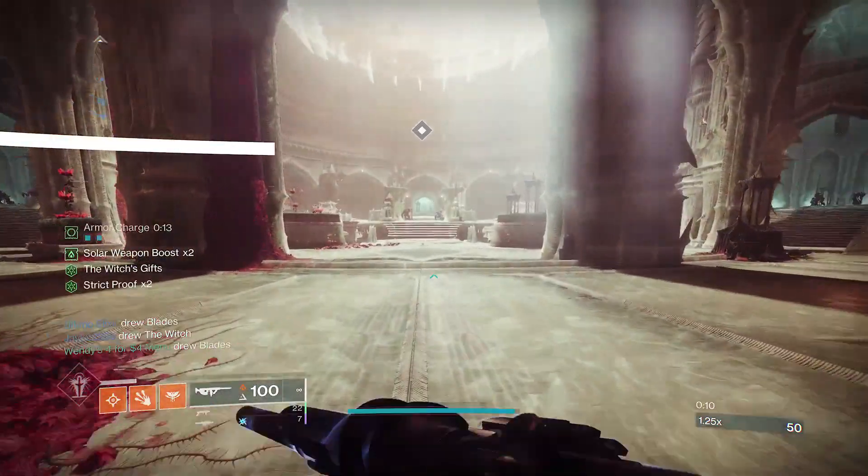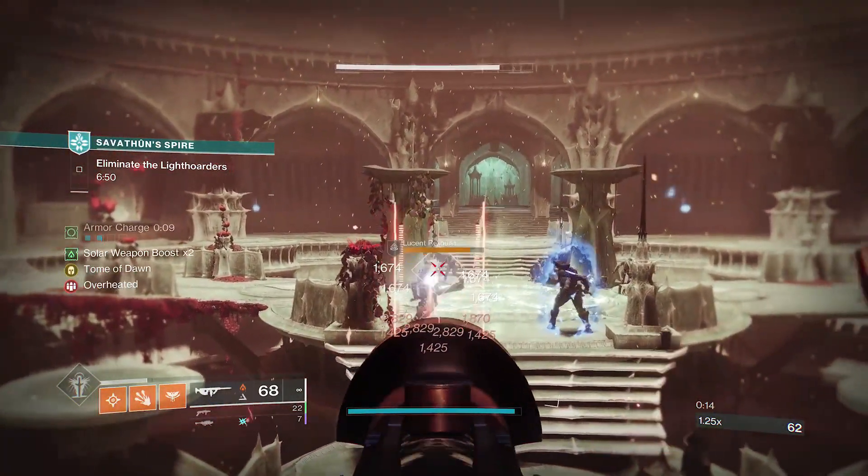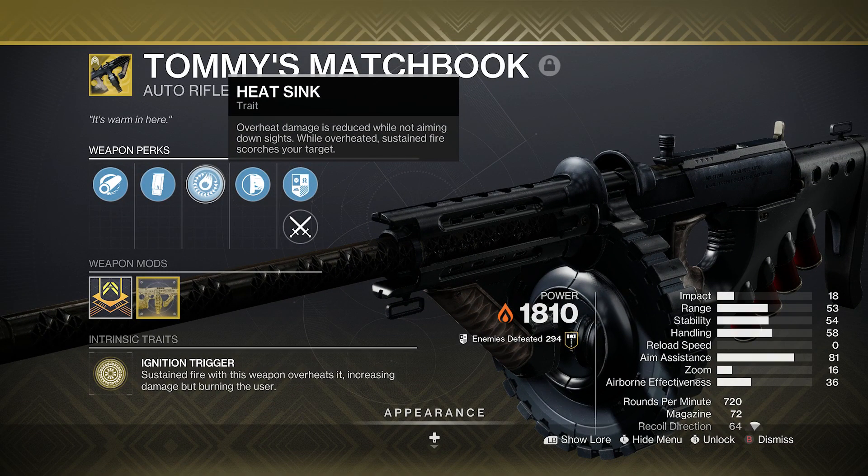To start off, the two exotics that make this build flow: Tommy's Matchbook and Wings of Sacred Dawn. Tommy's Matchbook is an exotic 720 solar auto rifle. As you fire, it heats up, burning the user — aka you — but also increasing damage and dealing scorch stacks every 5 shots. It deals more damage to the user when aiming down sights, but will never kill the user, only bringing shields to empty.